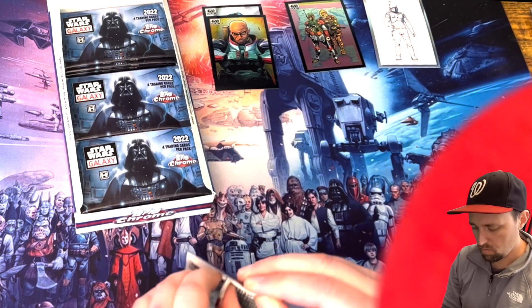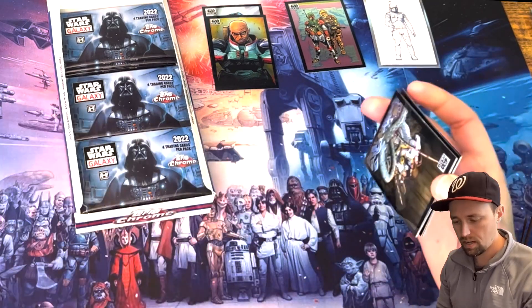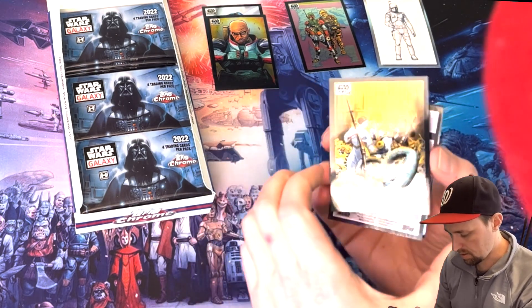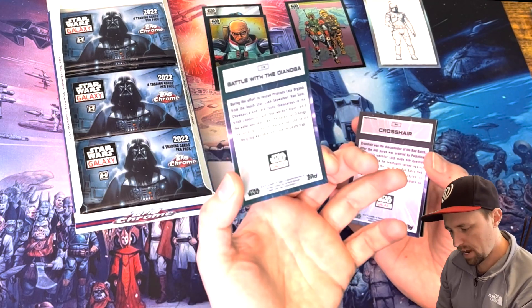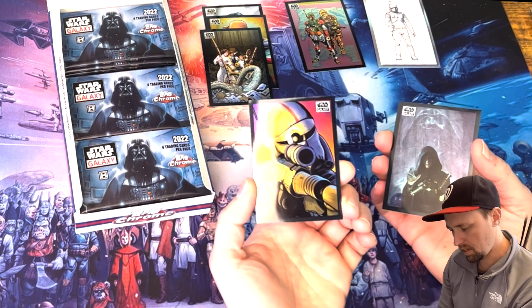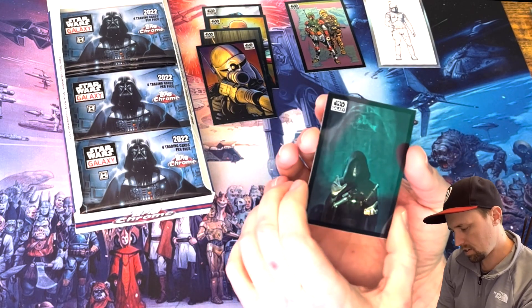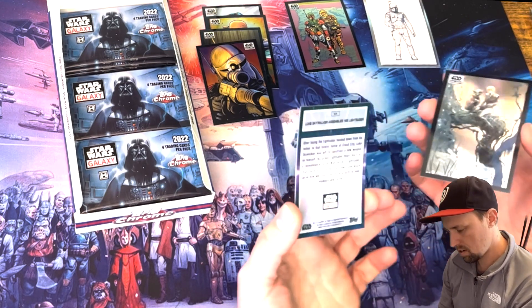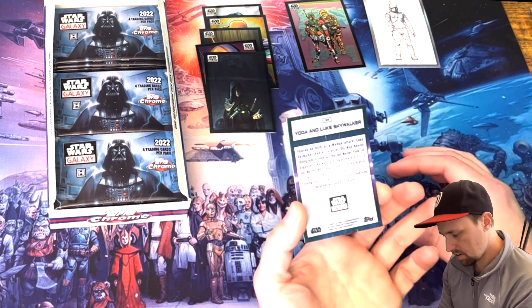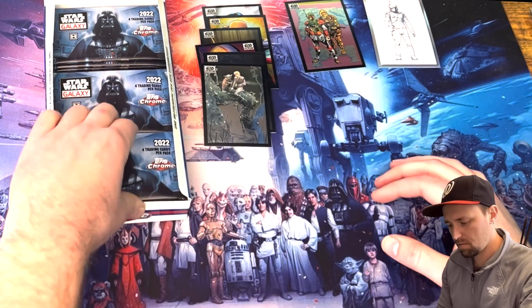Moving on — we may or may not get an auto in here. I've seen some boxes with none, some with two. Numbered cards — we could get one, two, or maybe three. This looks like a scene right out of the garbage chute, battle with the dianoga. Okay, Crosshair — that's neat especially with the Bad Batch stuff going on right now. And then Luke assembling his lightsaber with Vader in the background. Also Yoda and Luke Skywalker — beautiful art.